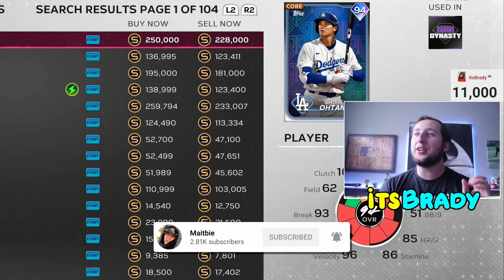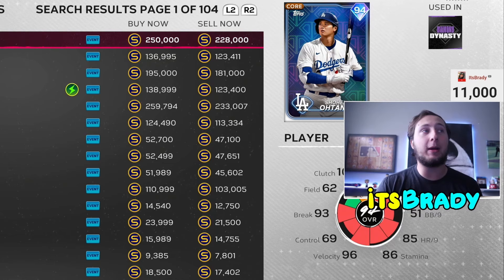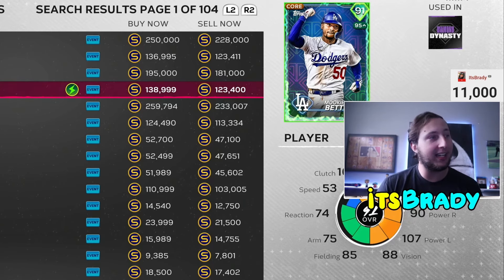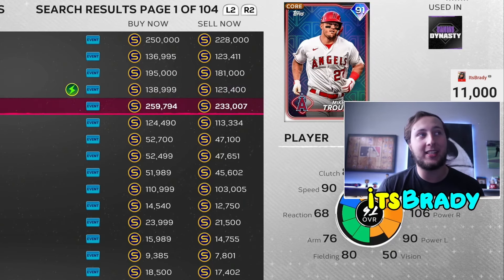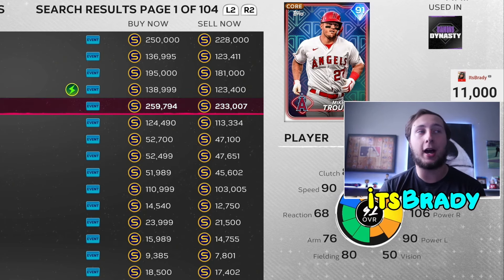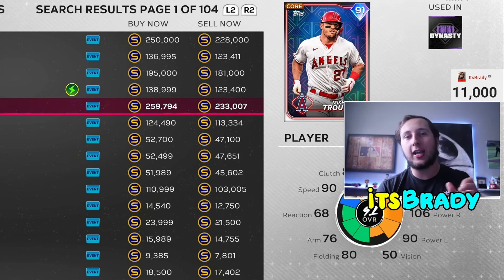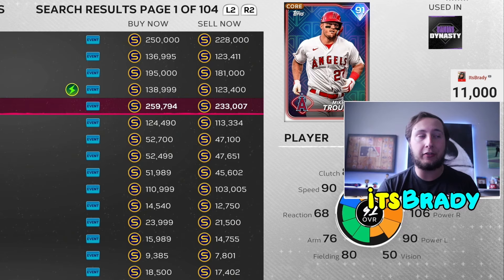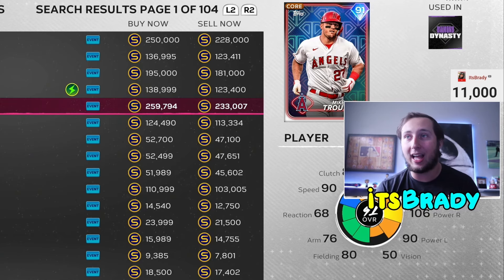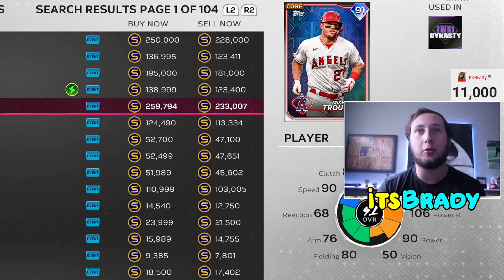First, let's glance at the market for live series cards: Shohei Ohtani is going for about 250k, Aaron Judge at 135k, Acuña for almost 200k, Mookie at 140k, and Mike Trout at 260k. The number one thing when going through these collections is to put in buy orders for every single card. It will save you legitimately 100,000 to 200,000 stubs throughout the whole collection. Use the MLB The Show companion app to manage your orders — it will save you a ton of stubs.